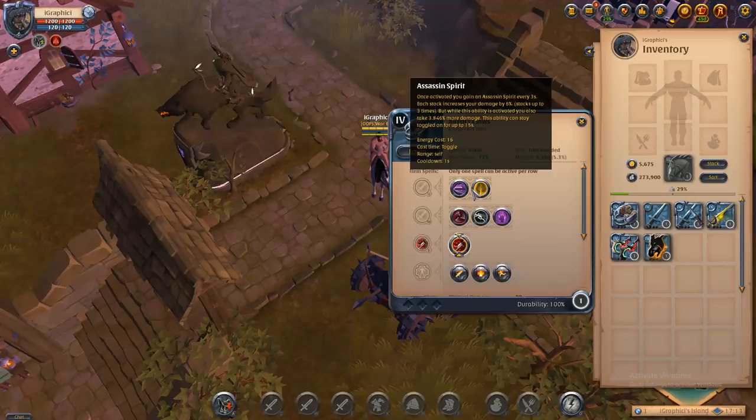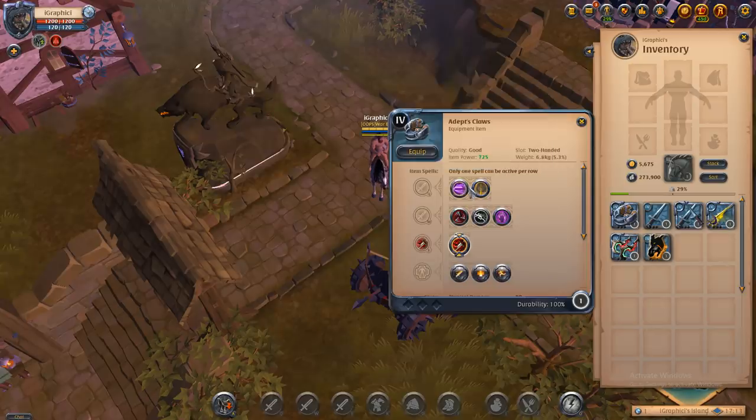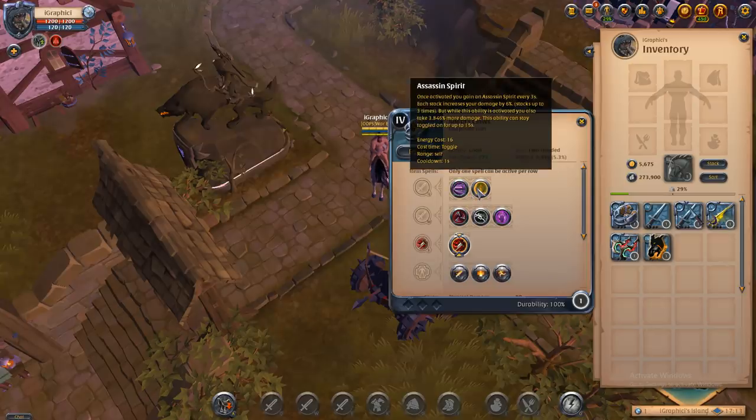Then we have the assassin's spirit. Once activated, you gain an assassin's spirit stack every three seconds. Each stack increases your damage by 6%, and it stacks up to three times. But while this ability is activated, you also take 3.846% more damage. This ability can stay toggled on for up to 15 seconds.